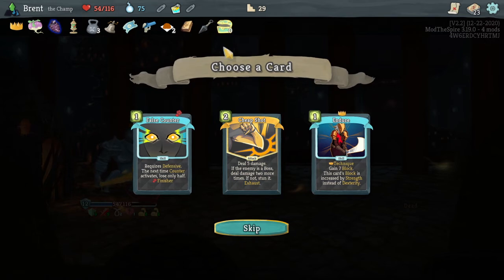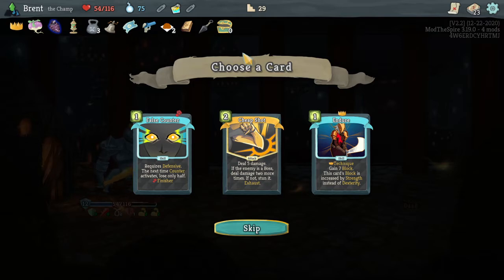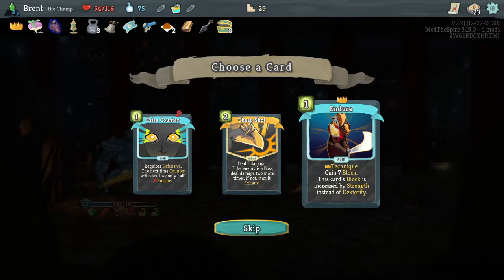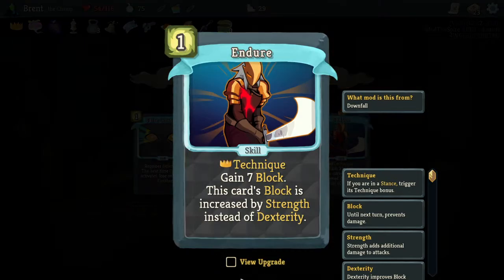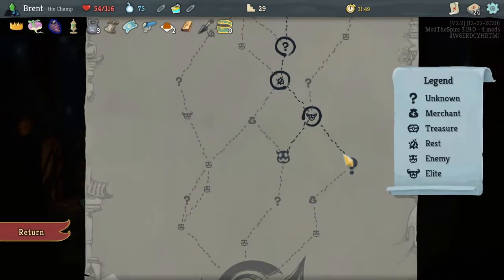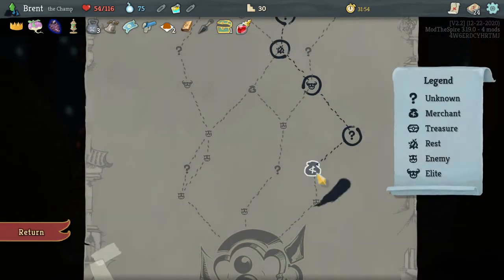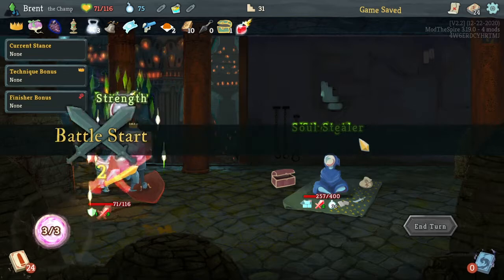Tiny chests - question marks lead to additional treasure chest rooms. Increase my strength actually - that's good, also another technique. Deck gets a little fatter but that's fine. Blood Vial - some healing. Did not get enough to remove any cards, unless we kill him here which is more than likely not possible.